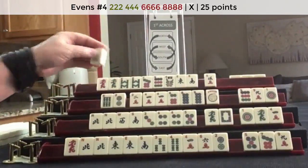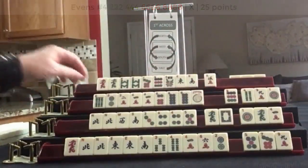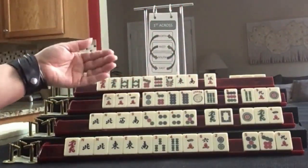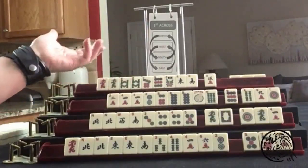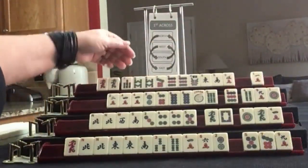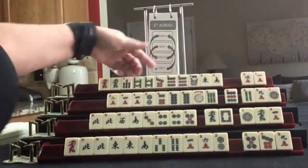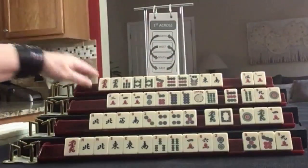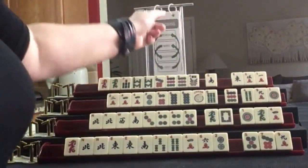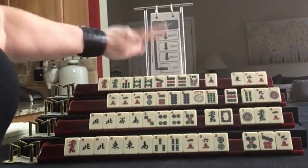I would probably let this 4 Bam go since we have a pair of 4s right there, and pass one of each suit. This can probably go next. We got a 9 and a 7: 7-8, 7-9. We do have a 5, but I don't think I would focus on Big Odds here because we have a pair of 8s. I would focus on those 8s and then let a Wind go. So we went across — now we're going to do the first left: East to North, North to West, West to South, South to East.